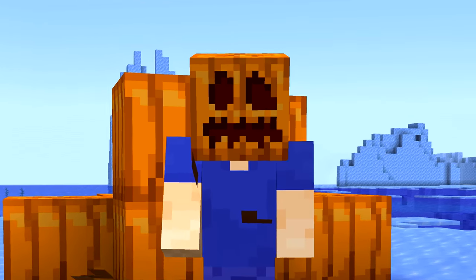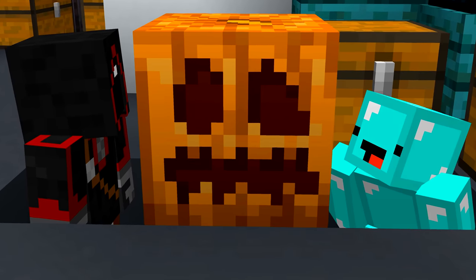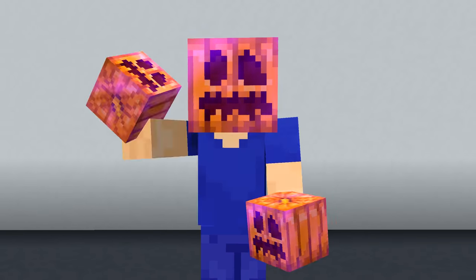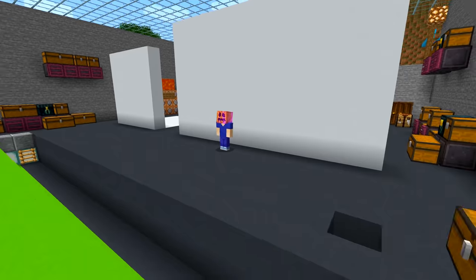Number six: wearing a pumpkin on your head to avoid eye contact with an enderman is useful, but the overlay gets annoying pretty quickly. If you want to force someone to see this pumpkin face forever, you can enchant pumpkins with a curse of binding book, and once it's on someone's head it's completely glued on. The only way to remove it is to die and drop the pumpkin. Hope you're not on hardcore.